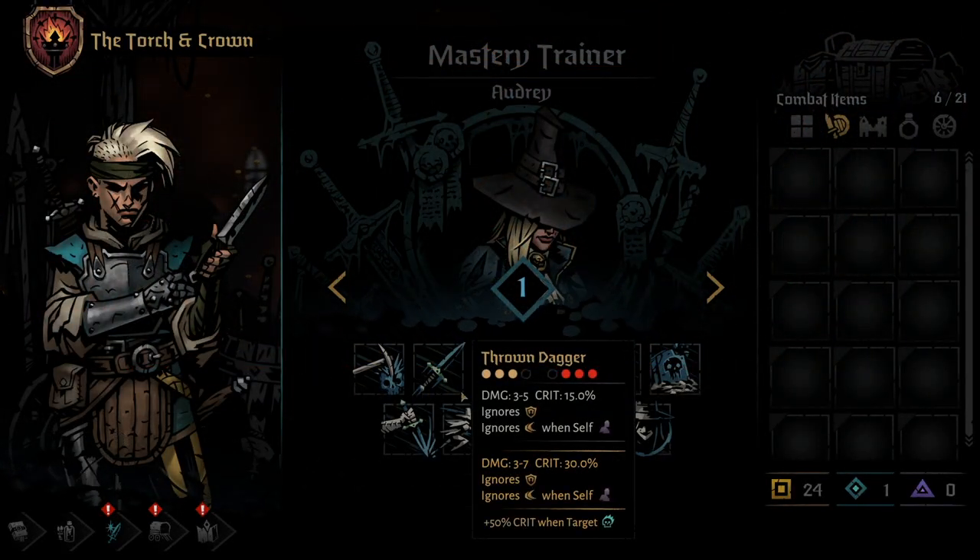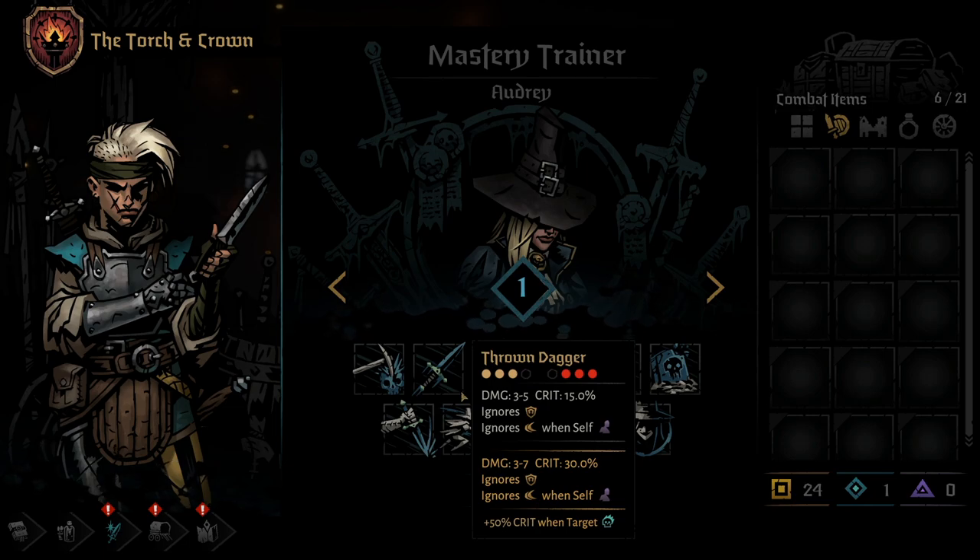The Grave Robber's second ability is Throne Dagger. Throne Dagger can be used from any of the back three positions and hits an enemy in any of the back three positions on their side. This skill has moderate damage, great crit chance, and bypasses guard. Perfect for finishing off enemies like the pesky urchins that the woodsman is guarding.